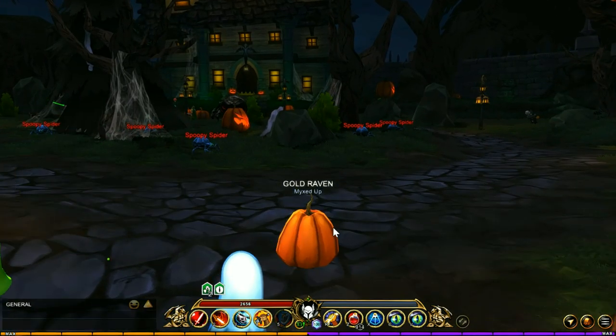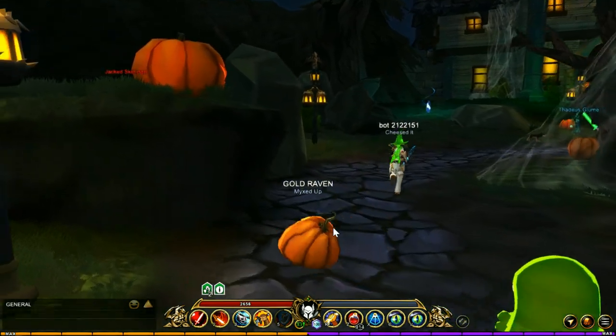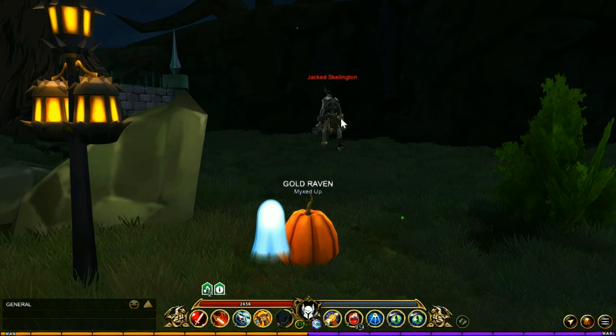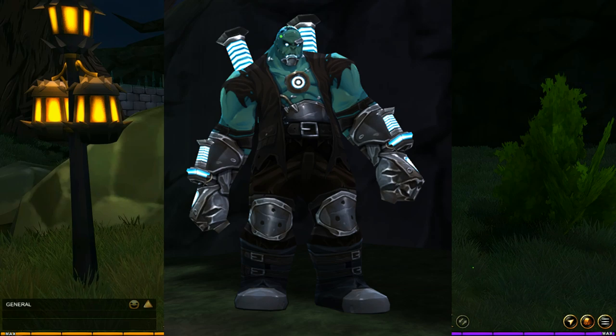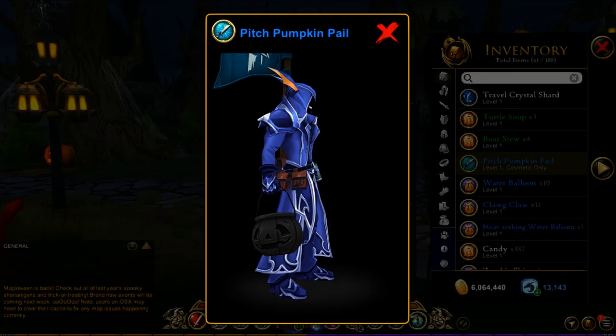The next area is the Miscraft Manor grounds — not the inside. There's a boss that spawns over in this direction with a random spawn. The first one is the Jacked Skeleton, which is a nice nod to the Nightmare Before Christmas movie. There are three boss spawns in this area: the Jacked Skeleton, the Numra (the mummy-looking thing), and the Trollenstein. The Jacked Skeleton has a chance of dropping the Dark Candy Bucket and the Pitch Pumpkin Pail. The Numra has a chance of dropping the Wear Pumpkin Root.